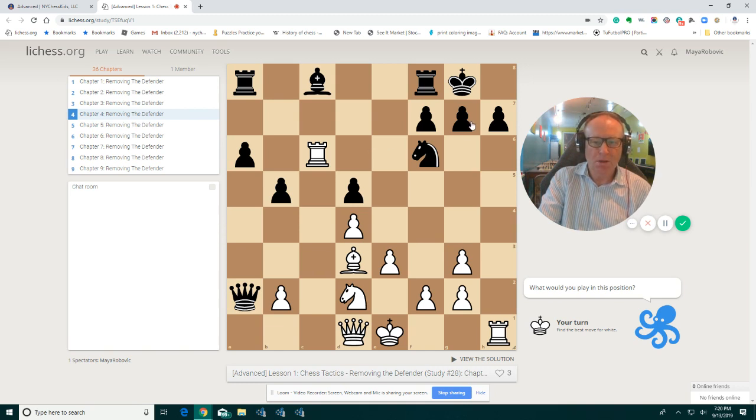Rook takes f6. Pawn takes. Then we open the king with bishop h7. King has to go to g7. And then we play a move like queen h5. We should not be afraid of a move like queen to a1 — nothing happens. We just move the queen to e2, and then the rook is attacking the queen. If any other move happens, we are threatening queen h6 check. We are threatening queen h6, and when the king goes to h8, we take queen h6 checkmate.